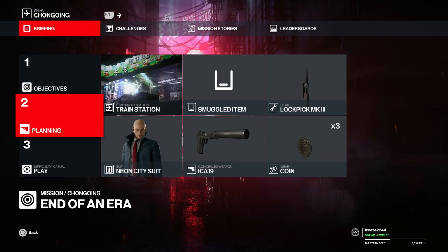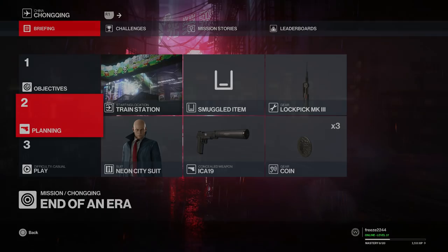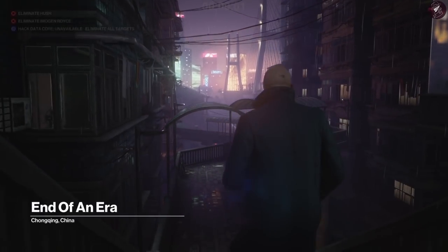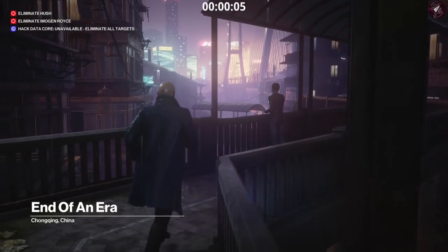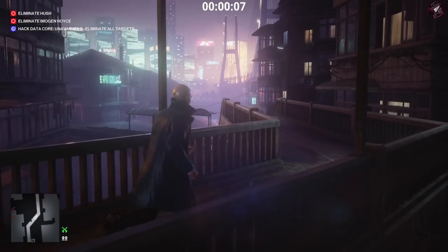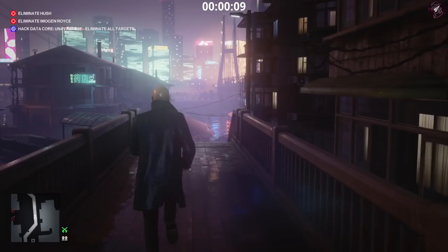For this one we're going to start at the train station - it's the default location. We're going to use any suit you want, the ICA 19 pistol, and we're going to bring the coin and the lockpick that you unlocked in the previous mission. We're actually spawning quite far away and you don't unlock any of the spawns until you've finished the map at least once, but I want to use the default location for all of them.